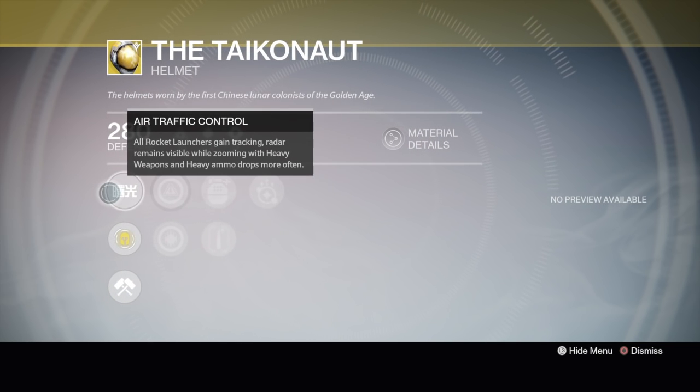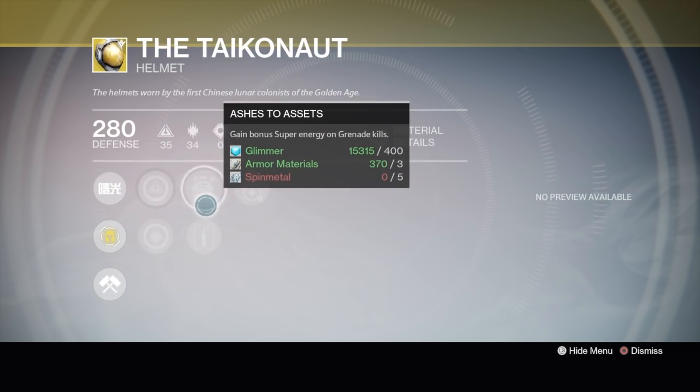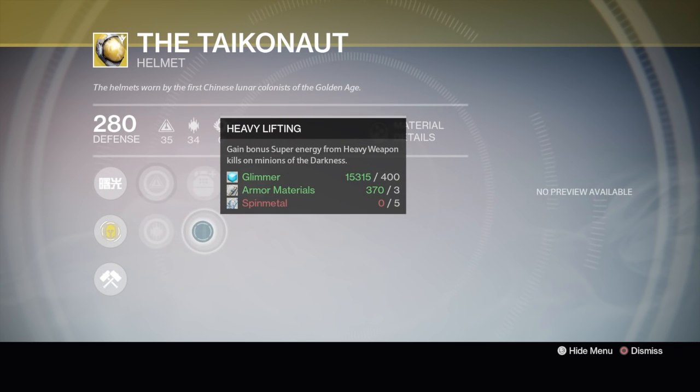Let's see what perks he's got on this one. Air Traffic Control: all rocket launchers gain tracking. Radar remains visible while zooming with heavy weapons, and heavy ammo drops more often. Taken on is awesome for all Titan subclasses, and especially with Dragon's Breath, because Dragon's Breath does not track — now you add the Taken on and you've got tracking Dragon's Breath.